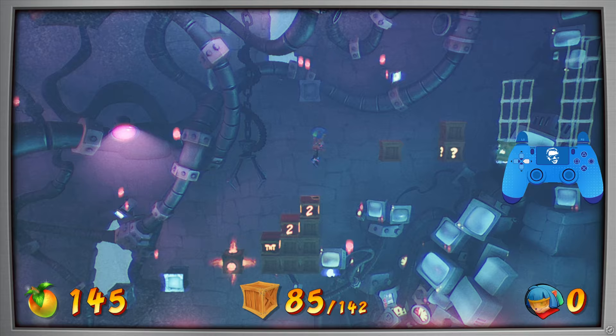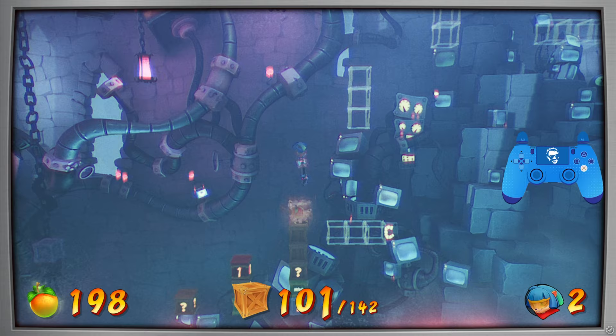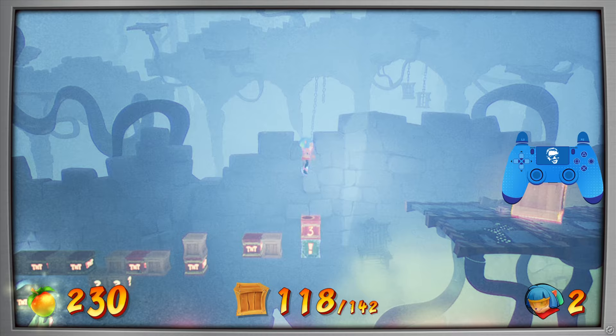Once you hit the switch, you can jump over and then start making your way over here. You want to hit this TNT switch, hit these two one-up boxes, and then just make sure you double jump safely to this section here. You want to jump over the nitro, hit this final switch, and then just try not to hit any TNT until as late as possible. Then you're going to hit this final one, that's going to blow the nitro switch — wait for it to explode, and you'll have all 142 boxes.